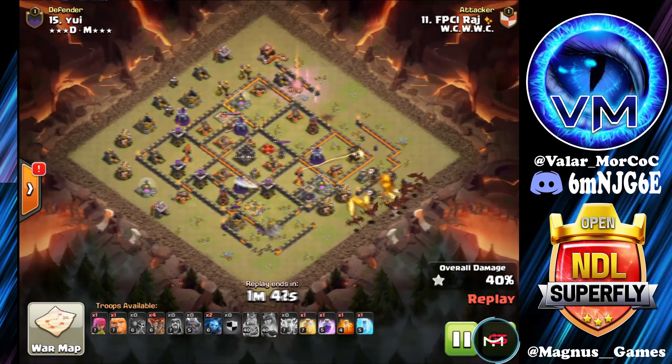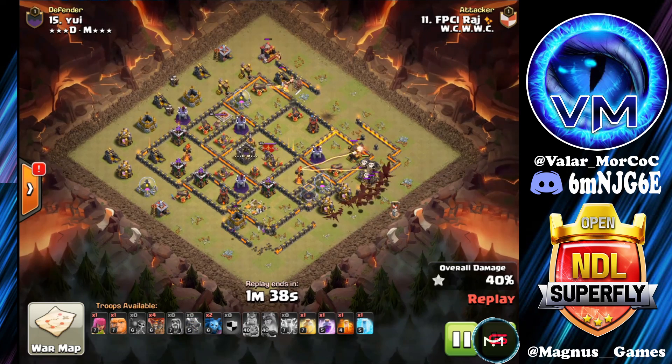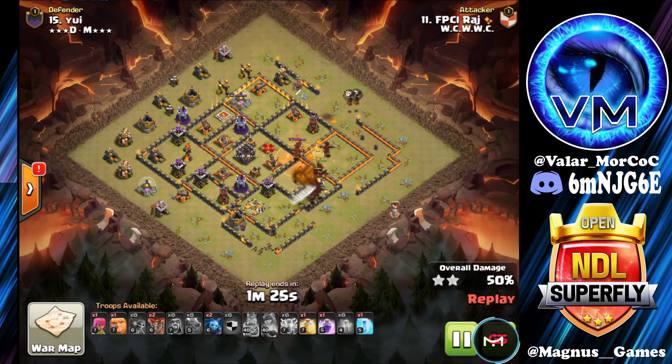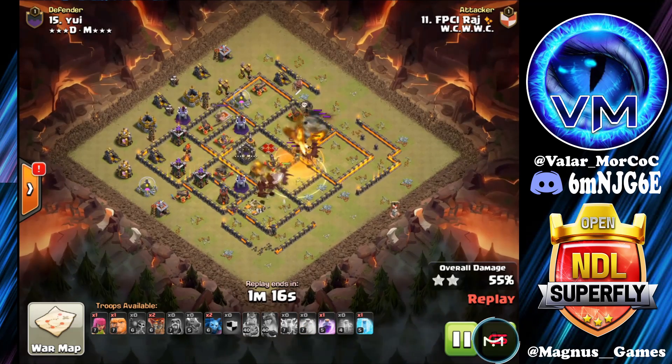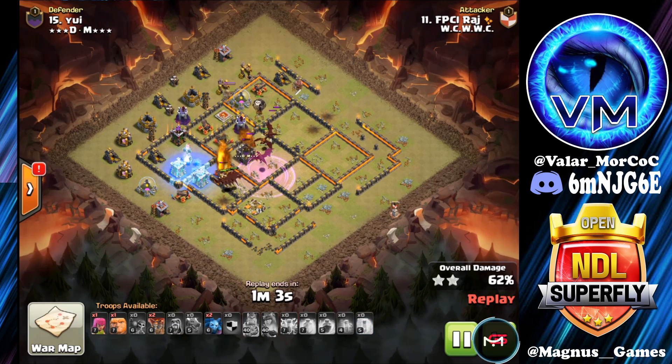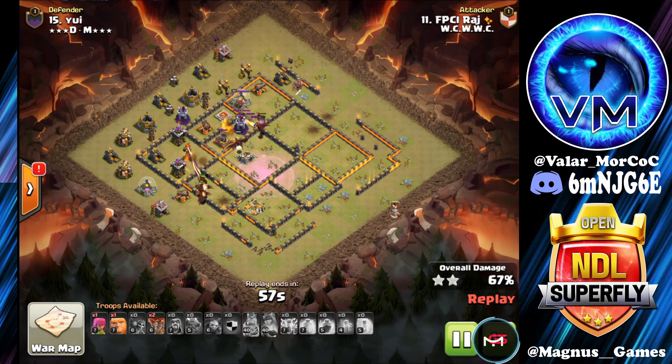We've got a Hound Loon coming out of the Clan Castle with some Dragons supporting the back side. Hound has popped. We've been very patient using any spells here. Dragon comes out of the Clan Castle, so that will be poisoned. We've got a Heal down over the Inferno Tower, keeping these dragons at full health as they go into an X-Bow and a Wizard Tower. They're going to drop Rage, pushing them through — they devour the Wizard Tower, the Bomb Tower, moving up towards the X-Bow. Another small group of dragons taking care of the Clan Castle in the core, as well as the remaining X-Bow and Wizard Tower.